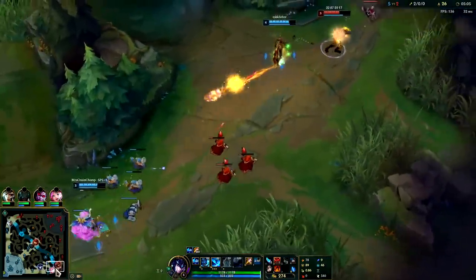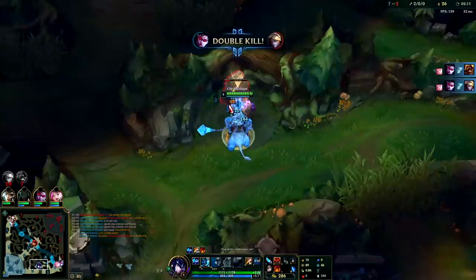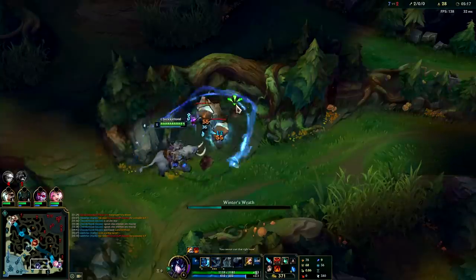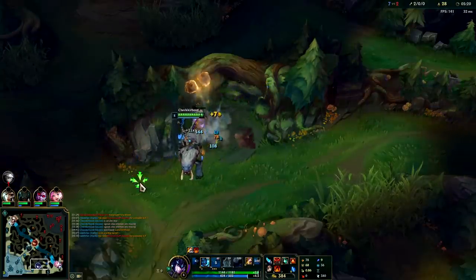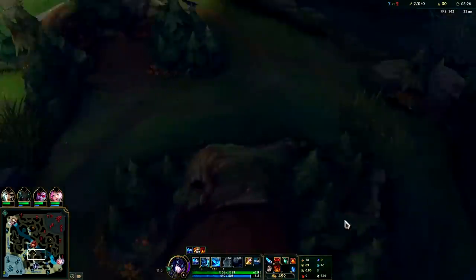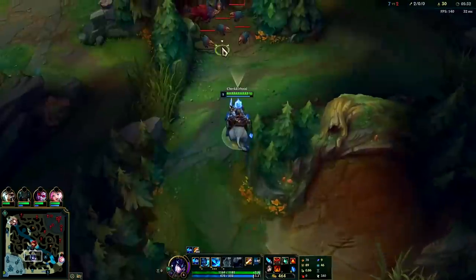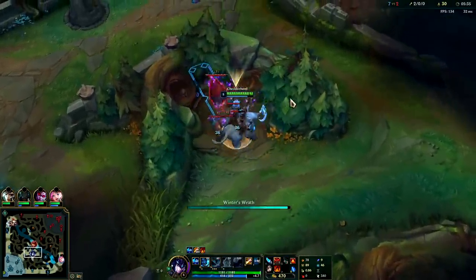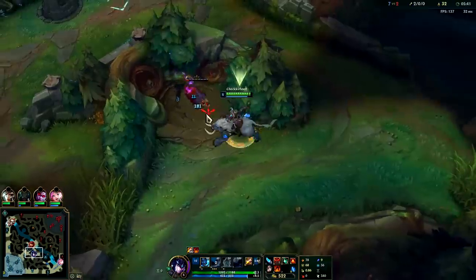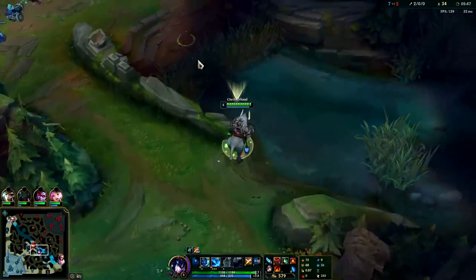The enemy bot lane shoved up quite a bit — we can run past our golems, never mind, Veigar's chasing them towards their turret, so that would have been a waste of time. A lot of times on camps you don't necessarily need to use your Q — it only speeds up the camp so much, especially once you have Bami's Cinder. It's a relatively long cooldown — 20 seconds. So imagine you use Q on your camp, Master Yi shows up and you're in trouble.